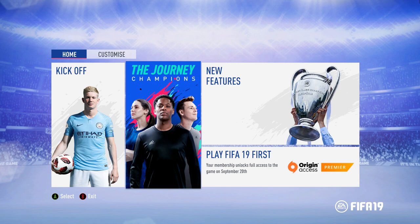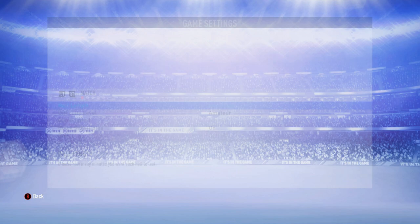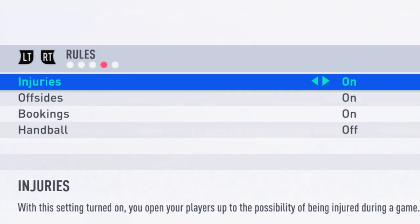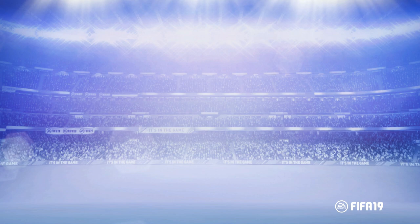So let's get straight to the point. When you get into the menu, the first thing you want to do is go to Customize and go to the Game Settings. In this screen you want to press R2 or RT until you come to the screen that says Rules. To get the game mode you need to turn off offsides and bookings.